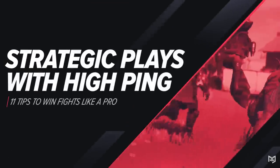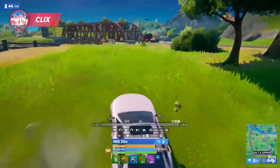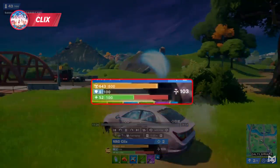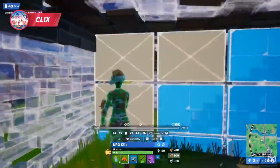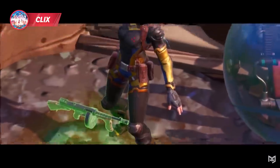To finish things off, we look at Clicks playing an EU DreamHack with 90 ping — quite a disadvantage. Clicks is rotating in a car when a bush camper beams him for massive damage. Clicks immediately builds a two-by-one, which works better than a one-by-one since it allows him to create a right-hand peak for his edit. He inflicts about 100 damage, evening the fight.